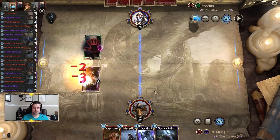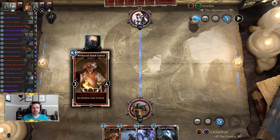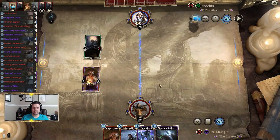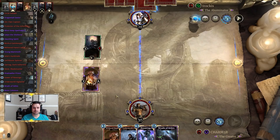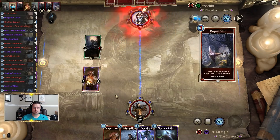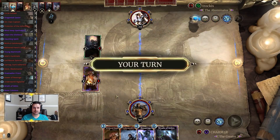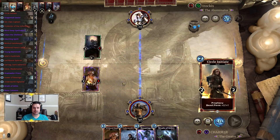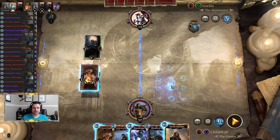There's not much we can do about them getting the value trade, but hopefully this will slow up their game a bit. A second Withered Hand should do the same. They really wanted that Rapid Shot — I assume it's because they want to make this trade here. As much as I want to develop this...